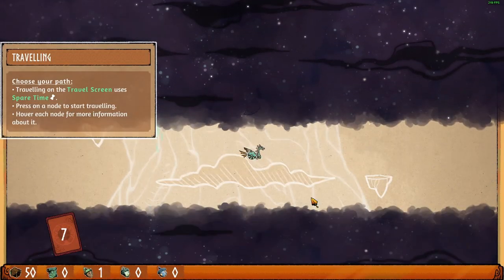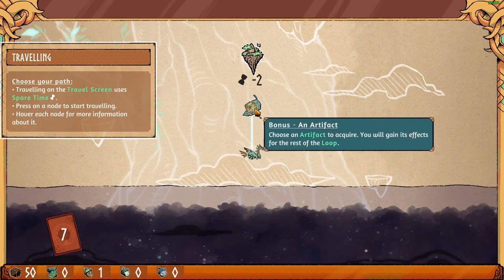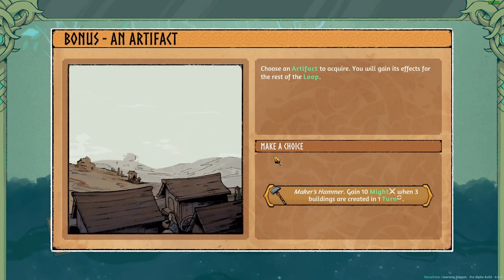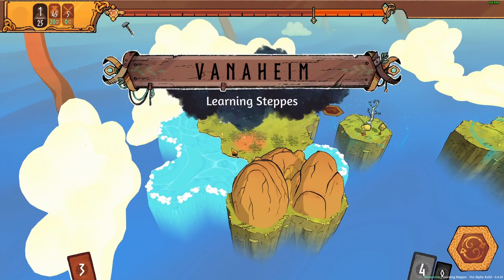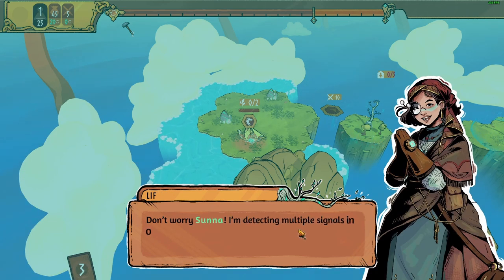It's a fun game — you need to think about how to reach the sapling and what to do, gather stuff. You keep getting cards, you unlock new cards. Also deck-building, learning the steps. Choose an artifact to acquire — you will gain an artifact for the rest of the loops. Marcus' Hammer — gains ten might when three buildings are built in one turn. That's not bad. Then you go to the next island. Getting here took more fuel than I thought — we'll need twice as many seats to reach the next island. No worries, I'm detecting multiple signals in the vicinity.